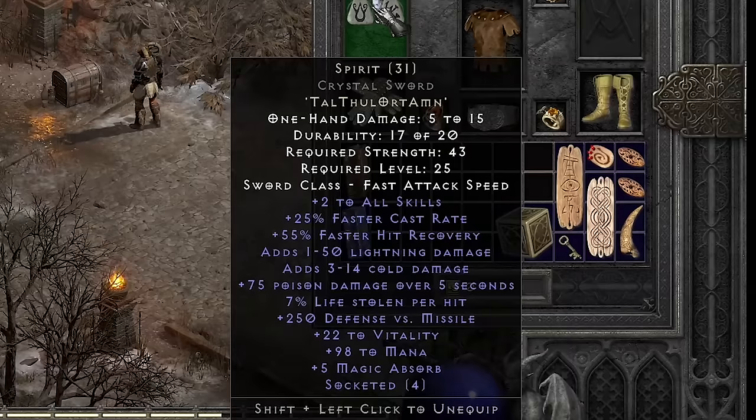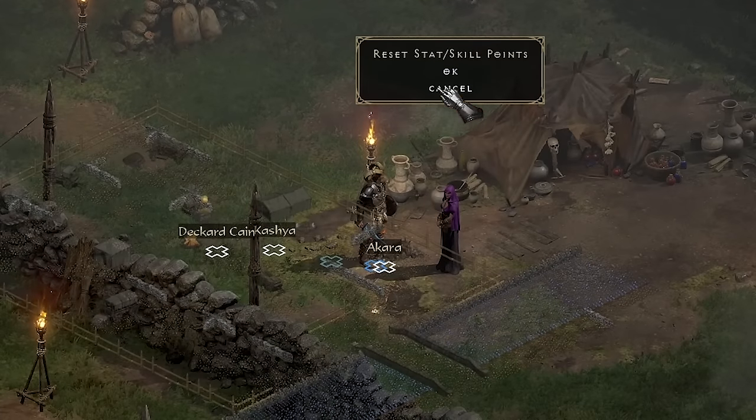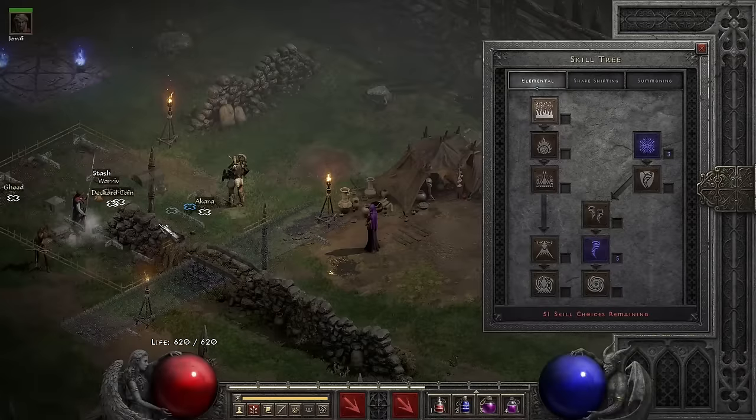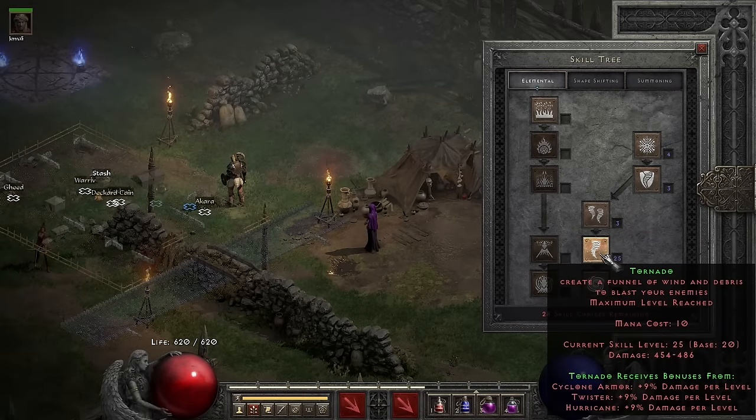The Spirit rolled 25 to 35 faster cast rate — the faster cast rate is the only roll that really matters. I end up going to 70 strength because I found a four-socket Gothic blade that I put some gems in. This is the build I'm going for: a NATO druid, very standard, but figured I'd show it.